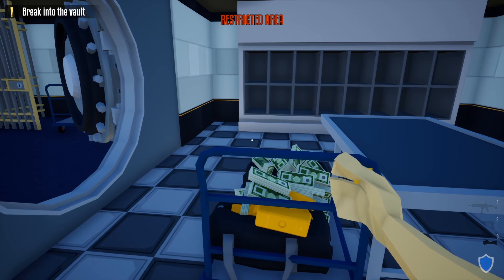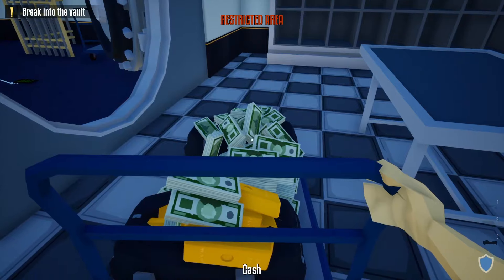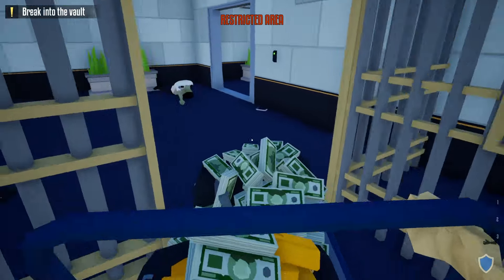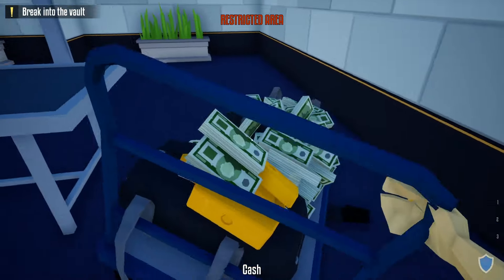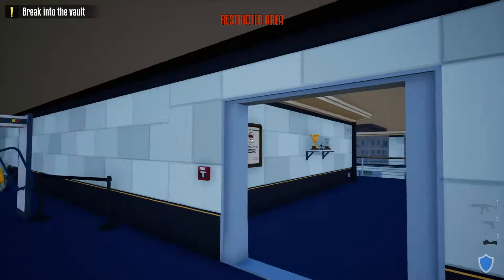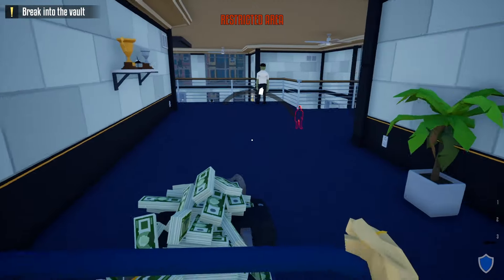When you have everything loaded up and it's time to leave, here comes the tricky part — actually grabbing the cart and hopefully nothing falls off. I recommend going backwards through the vault so nothing spills, going through the vault door and backwards through the metal detector since it's easier that way. Wiggle it through.